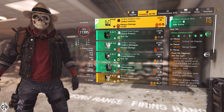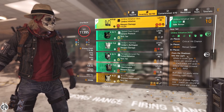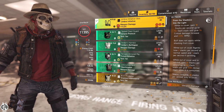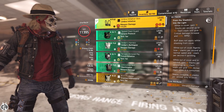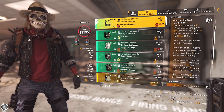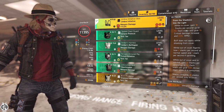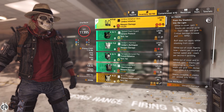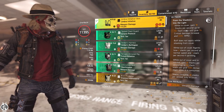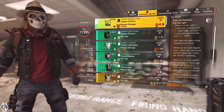Reload speed is always good, brings up your DPS by a lot. The actual gameplay is a little bit different because we have two buffs here called From the Shadows and Into the Light. From the Shadows works like this: while you're in cover you gain 10 stacks per second up to 50 stacks, so it takes five seconds to get the full buff up, giving 1% critical hit damage and 0.3% RPM increase. In total that's a 15% RPM buff and 50% critical hit damage.